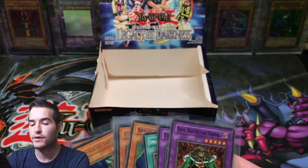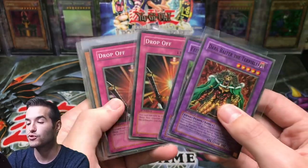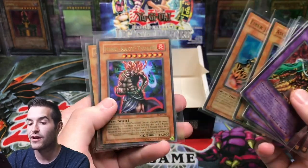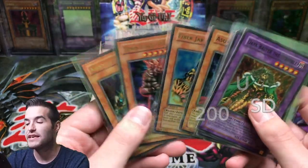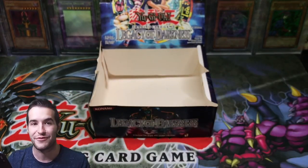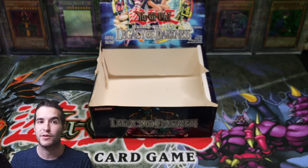Let's go over what we did get — we got some pretty good stuff. We got one Bottomless Trap Hole Rare, a Smoke Grenade of the Thief short printed at common, Dark Balter the Terrible, Fiend Skull Dragon, double Drop-Off, Spear Dragon, Azura Priest, Fiber Jar Ultra Rare, Hinukagusuchi Ultra Rare, and Air Knight Parshat. I think this might be the exact same box — I'll have to go back and check. I know we pulled these and I'm pretty sure I pulled Fiber Jar too, so we may have just opened the exact same box as the one I opened myself, which is kind of crazy. Thanks again to the viewer for sending these — this was extremely fun. Check out LOB tomorrow — we're going to be opening up original LOB packs, hopefully we'll pull a Blue Eyes White Dragon. Thank you guys for watching, see you guys later. Peace.